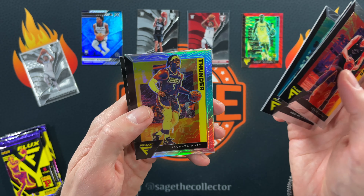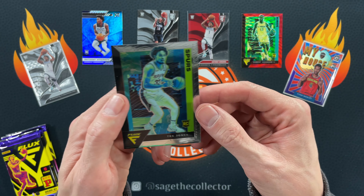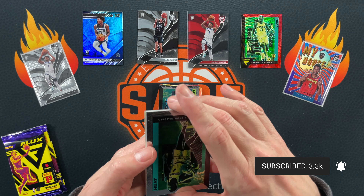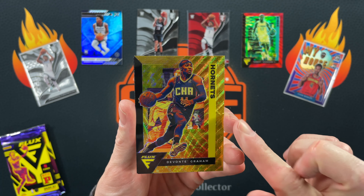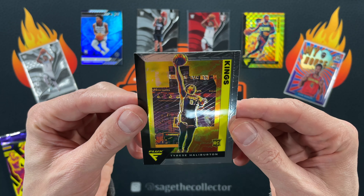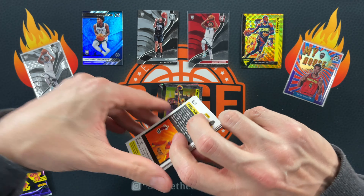We got Caleb, Rubio, Siakam, a silver of Lou Dort in place of the silver wave, and Trey Jones. I think our biggest rookies might have come from the Chronicles boxes — the appetizer might be better than the main course. Victor, Jeremy Lou — oh, we got a gold! But unfortunately it's Davante Graham. That's a heartbreaker. Got a little piece of knuckle skin on the gold wave — that's probably our only gold wave for the box unfortunately.